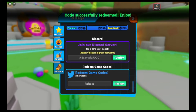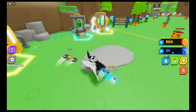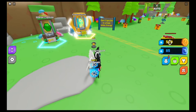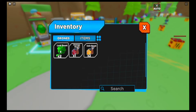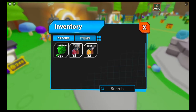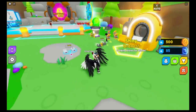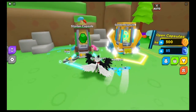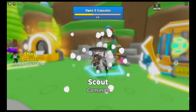The last code is 'release' and that one gives you 500 coins. Now you can see what you get — I have gems and coins, and if you look in items I got the luck boost, damage boost, and coin boost. I actually got another luck boost from doing the spin-to-win as well.